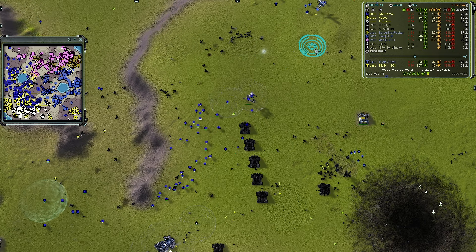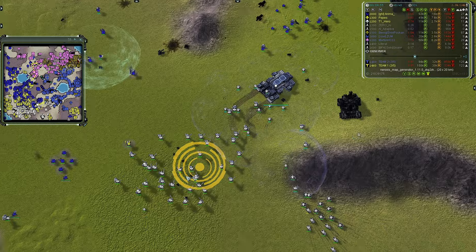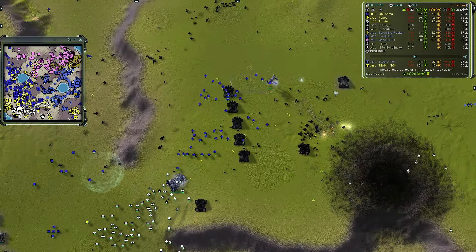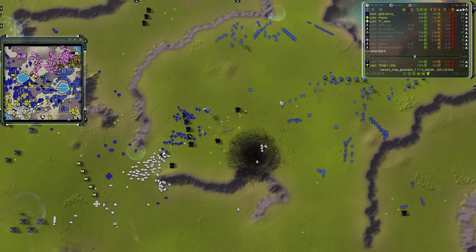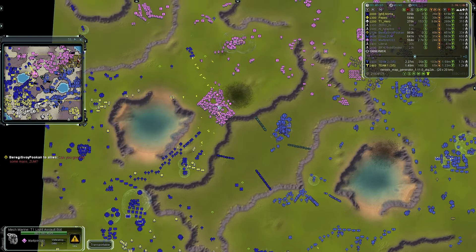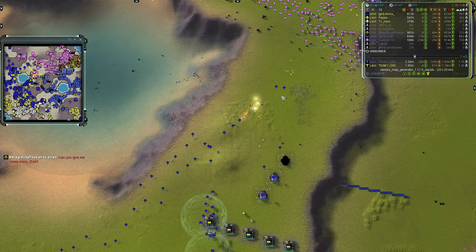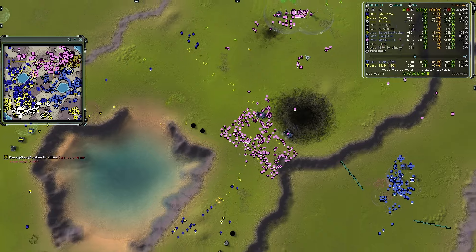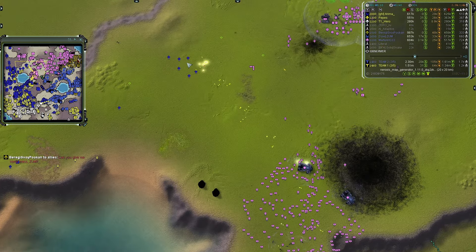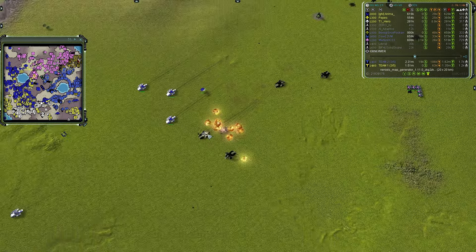There is some counter-attacking going down in the south for Arima. The fat boy has rotated from the southern section over to this area. A lot of T3 Percivals — that is a lot of Percivals — and the Chicken retreated for Zum on the eastern side. With two fat boys, the spam isn't going anywhere. Some engineer spam just to tax the cannons.